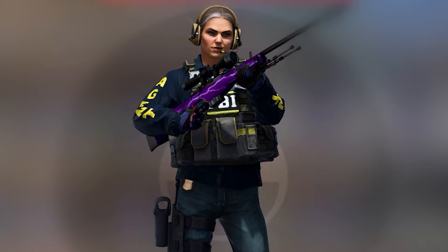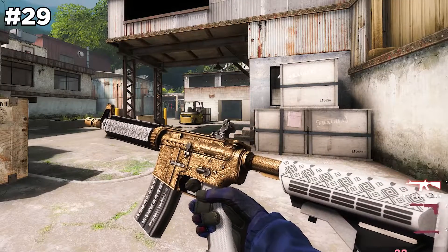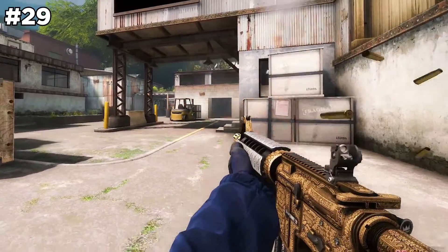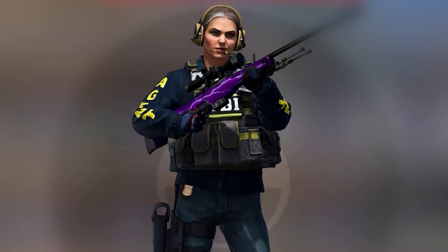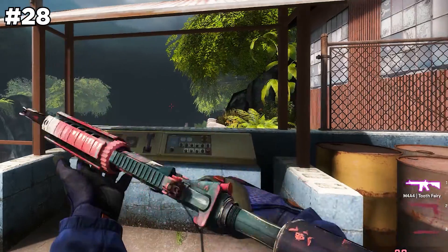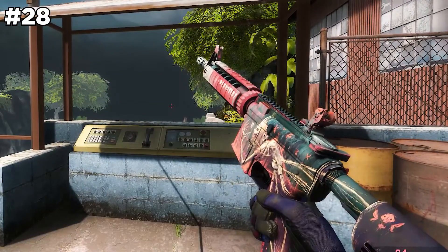Moving from trash tier to decent tier. Starting off we got the Royal Paladin — the skin itself is decent but the reason it's so low is that you just get mad when you unbox it from the revolver case because we all know you're only opening it for the OG knives. Next up we got the M4A4 Tooth Fairy — I hate this skin, I only put it in decent because I'd get dislikes if it were in trash tier.